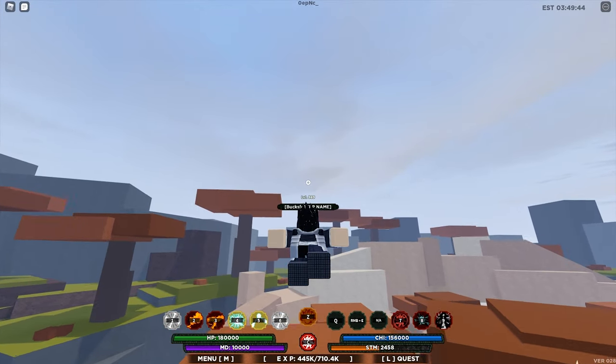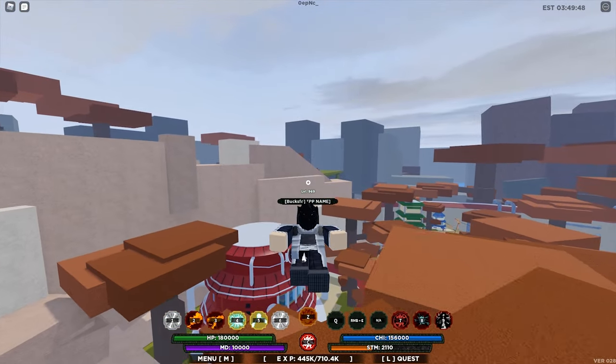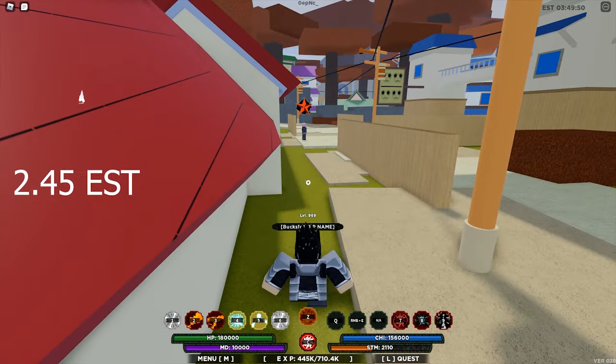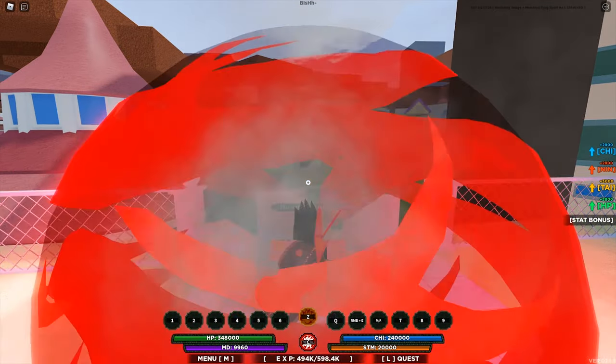What's up guys, welcome back to Casual. We will be hunting for the master frog spirit today. It spawns at 2:45 Eastern Time in the village of Ember at Mount Mioboku.